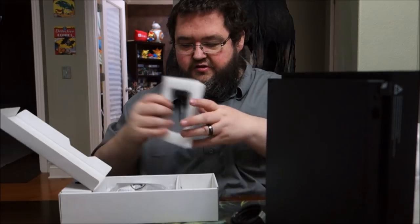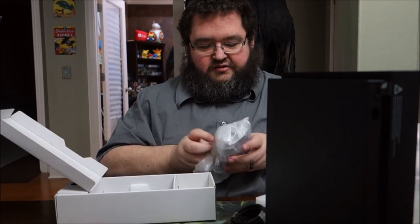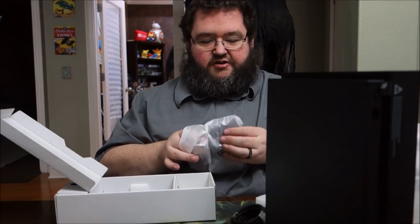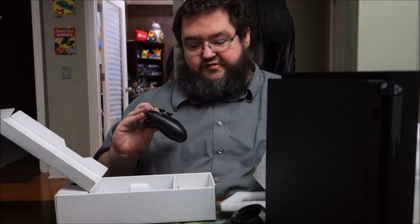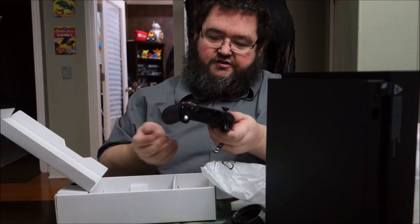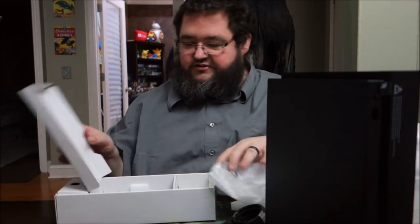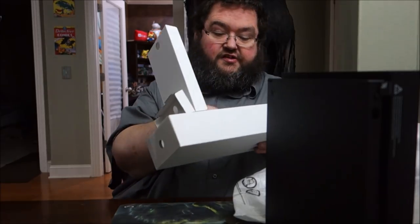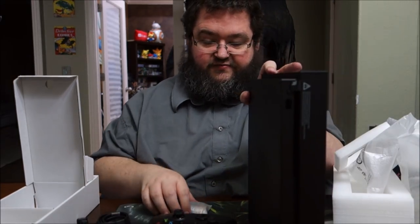Here are the cords. The controller looks like probably nothing special — I imagine the Scorpio Edition has something inscribed on it, but this is just a basic black controller with batteries. Yep, exactly what it is — the latest version of the controller. Doesn't look special in any way, but doesn't need to. And then your power cord. The power brick is now on the inside, which is probably the smartest thing they've ever done. And that is literally it for your money.